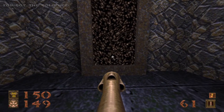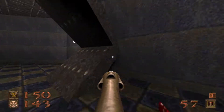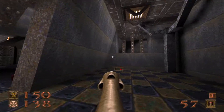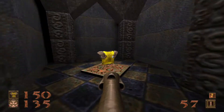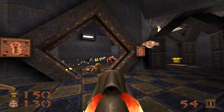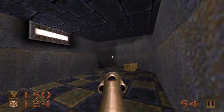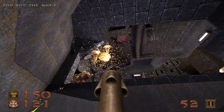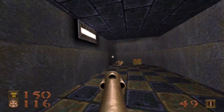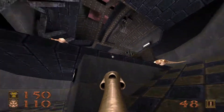Grab the key, get your rocket launcher ready — there's a Vore waiting for us. Maybe I did kill that scrag — I think that's his body right there. Open this door, take care of the enforcers and the fiend, get your explosives out. We've got a couple of scrags, a couple of ogres, enforcers, and there's also a Vore at the very tippy top of this room — probably heard him screech just now.